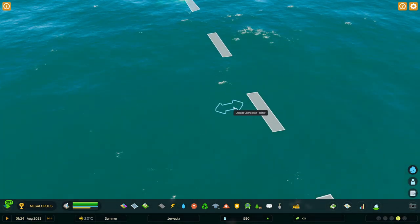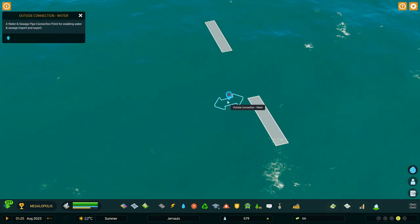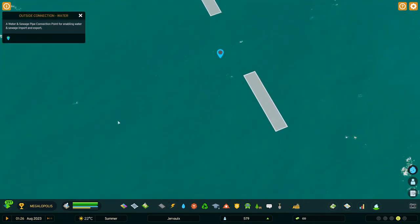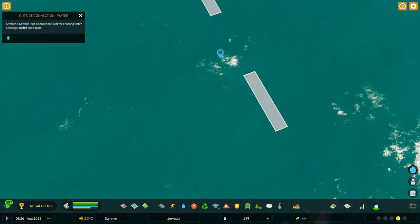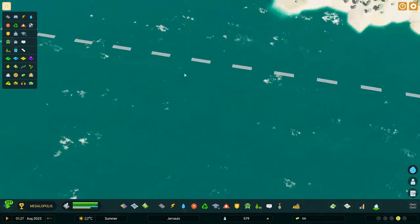It is underwater so it's not visible. However, there is an outside connection for water — and of course it also includes sewage. This means we are now exporting our sewage.